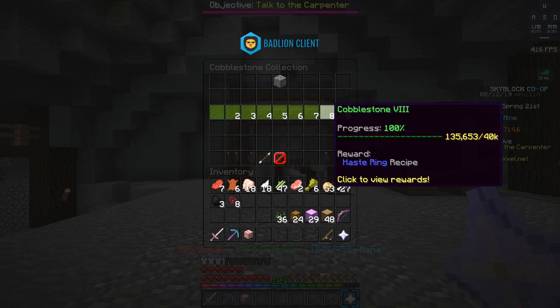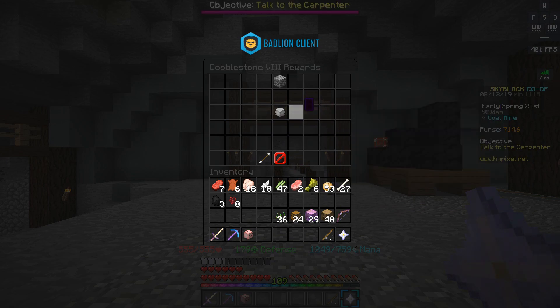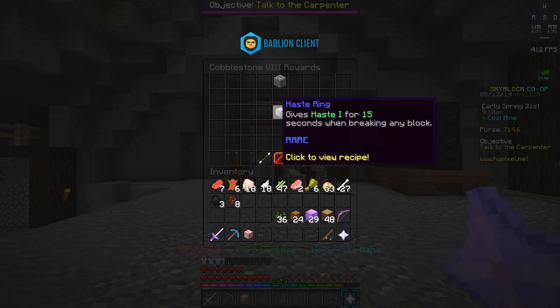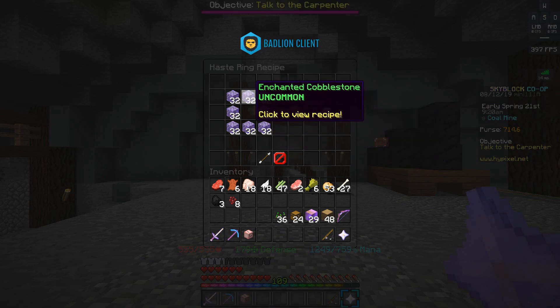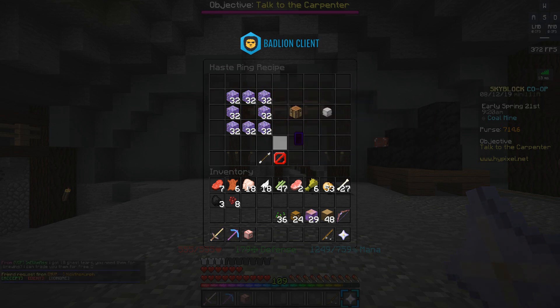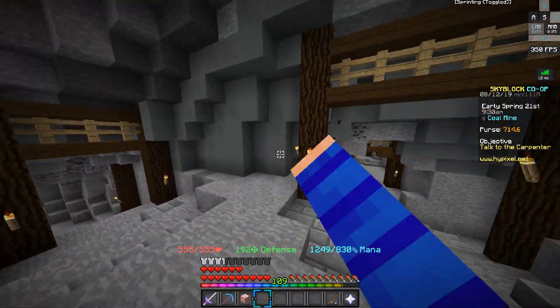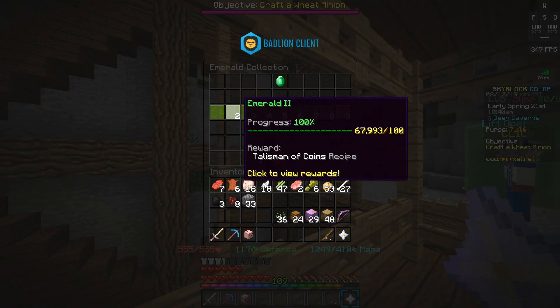Moving on to the mining collection — once you have 40,000 cobblestone in your collection you can craft the haste ring, which gives you haste one for 15 seconds when breaking any block. This is a pricey one, costing four stacks of enchanted cobblestone to craft. You can obtain cobblestone from any of the mining areas on the server.